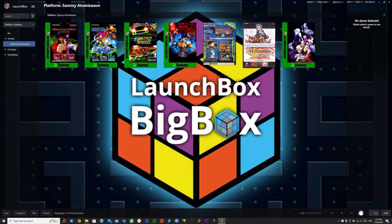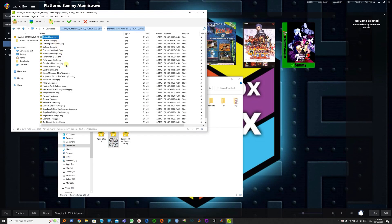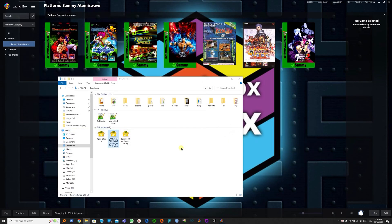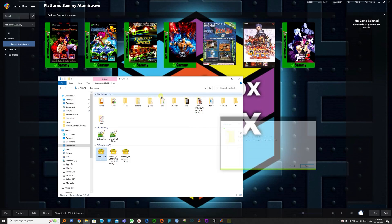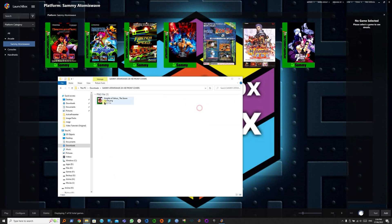Now we have all but 2 of them. Let's fix this game first — Knights of Valor: The Seven Spirits. Let's go back to downloads and open the pack. The cover is here, but the underscore messed up Launchbox's matching algorithm. We can rename the file and re-import the entire package, or we can just extract this one. Let's extract Kanju while we're at it, since this cover was not really available in the pack.